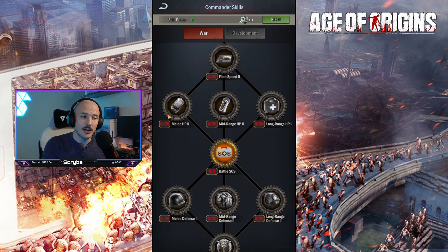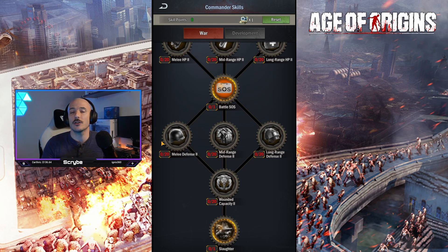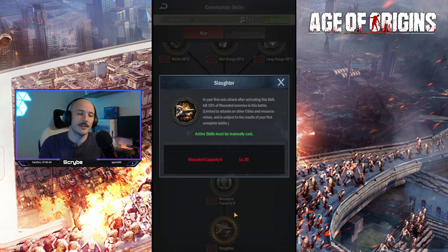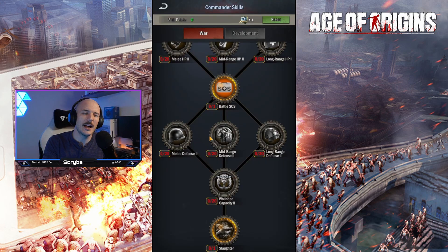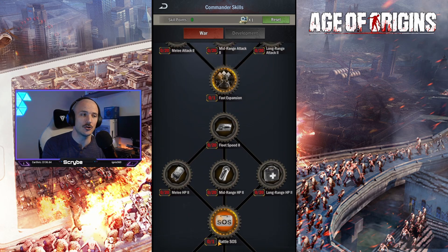Then it's fleet speed — I'll go back and focus on melee HP two, getting that frontline as tanky as possible. We'll get the battle SOS, which will be quite useful. And then melee defense two. If you're going to do this, you really want to min-max — as much defense and HP as possible in your frontline troops, as much damage output on your backline. Then wounded capacity, and finally we'll get that Slaughter. Once I've done all that, I'll probably look to increase the survivability of our other units — probably focusing on close range and long range, then finishing up with mid-range.